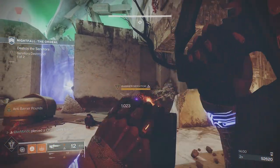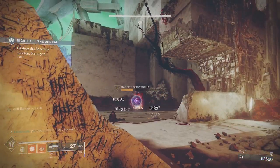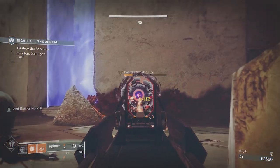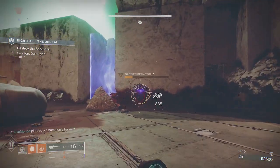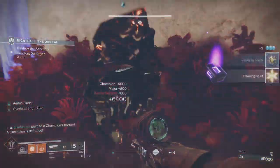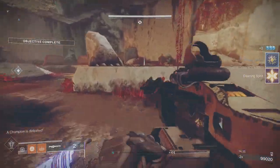I put a grenade down — I want to finish this guy because I'm really low on heavy. Once I break his shield that should put him in finishable position. That got two heavy bricks, putting us back up to 24 rounds.